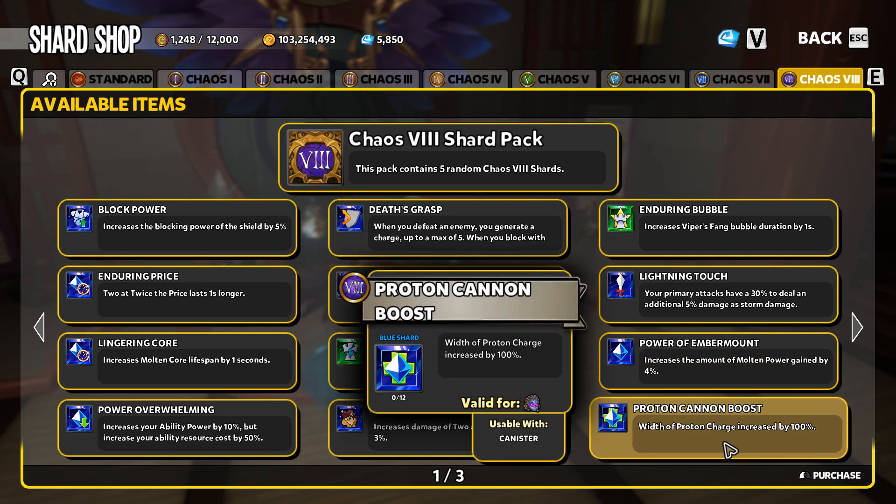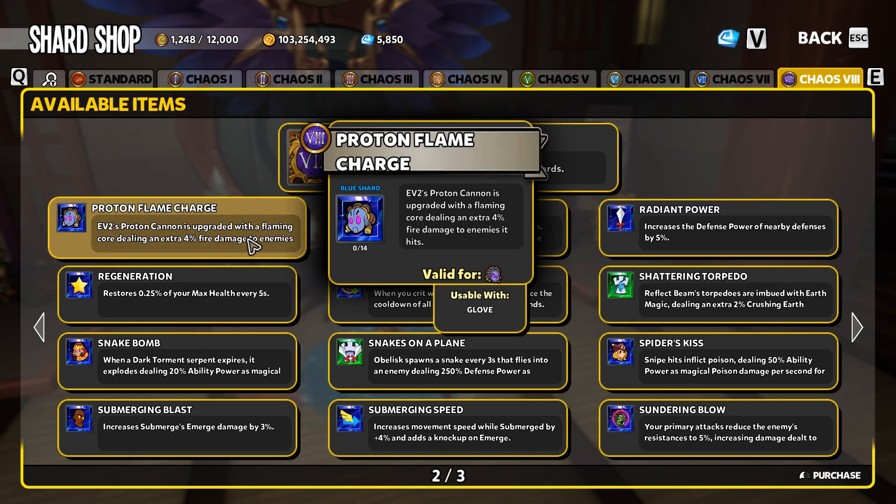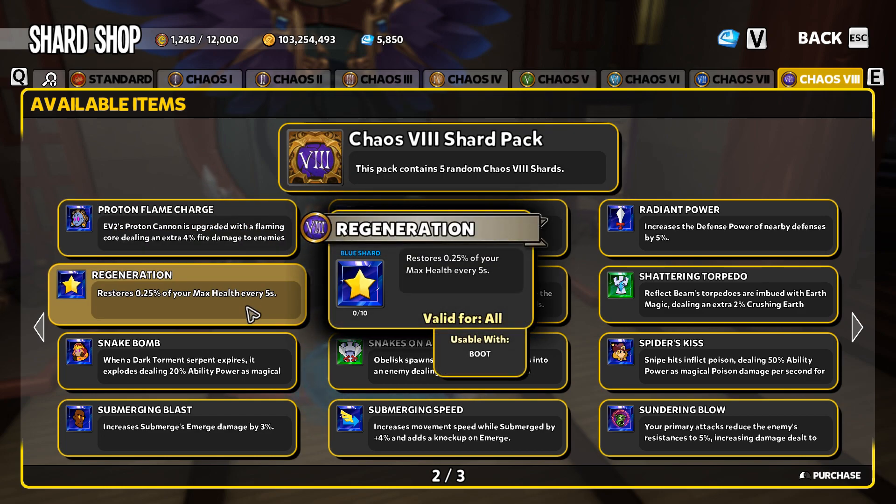Proton Cannon Boost increases the width of Proton Charge by 100 — it's actually debatable if this shard does anything at all, so certainly not necessary. Proton Flame Charge, however, is a raw damage increase. If you want to do a Proton Charge ability power EV2 build, Proton Flame Charge is definitely a hot item to go for, though certainly not required in any build.